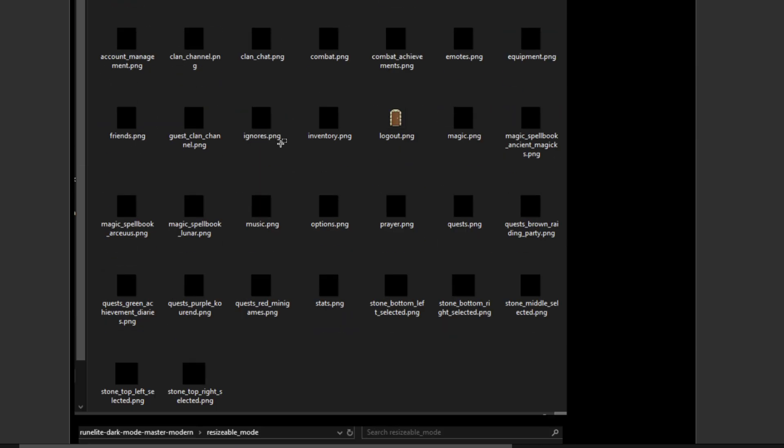Some Resource Packs you'll find available on the plugin hub won't have every single button. What you need to do is go onto the Resource Packs GitHub, and they will have a sample Resource Pack with all of the possible icons that you might need to add to your Resource Pack — save those and then make them transparent.